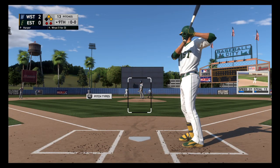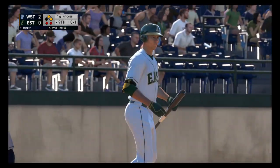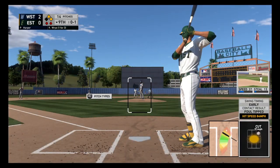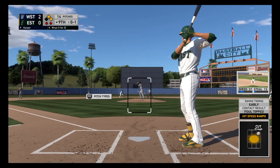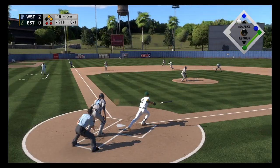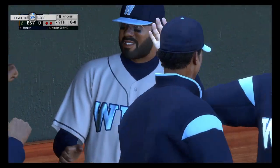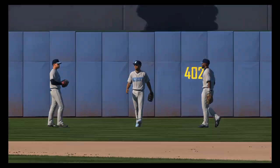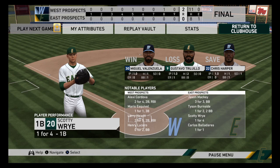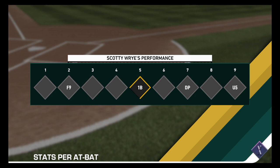Now we're down two nothing but we've got runners at first and second with only two outs — final out here in the ninth. First pitch — I'm glad I called that off, I didn't like that pitch. They get the force at third and the ball game is over. That sucks — a two-nothing finish today. The West used a nice fifth inning to take the lead and never gave it back. Let's head back to the clubhouse and hop into our second showcase game, then into the draft.